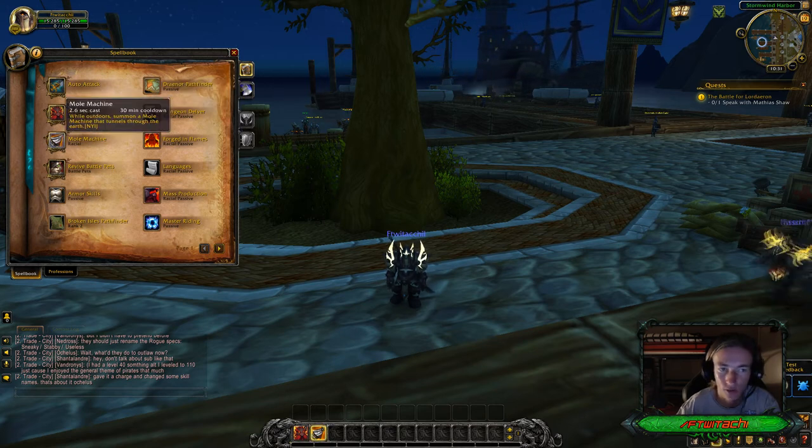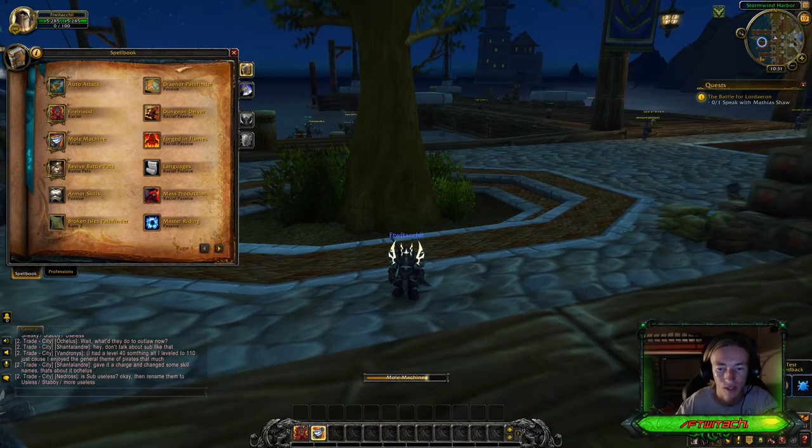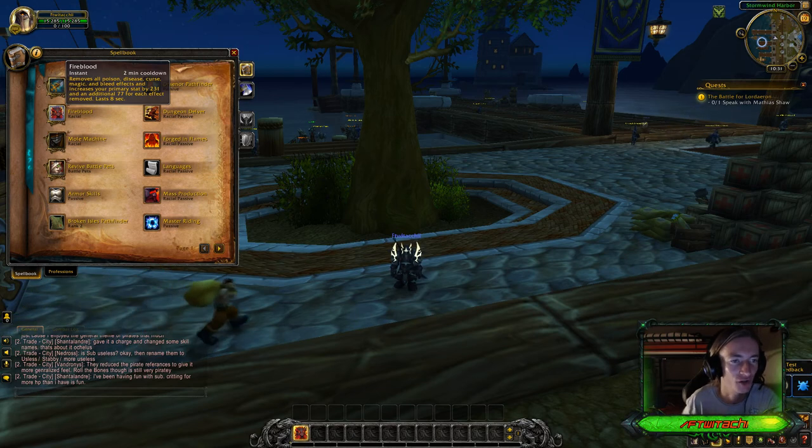There are also two usable abilities. One is called the Mole Machine — while outdoors, summon a Mole Machine that tunnels through the Earth. It's not yet implemented, but it has a 30-minute cooldown, so it could potentially function as a secondary Hearthstone. The other ability is Fire Blood — removes all poison, disease, curse, magic, and bleed effects, and increases your primary stat by 231, with an additional 77 for each effect removed.